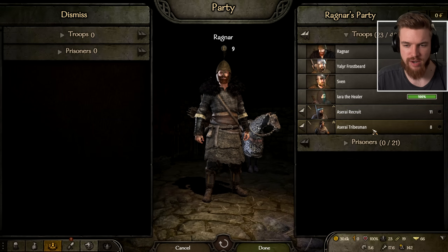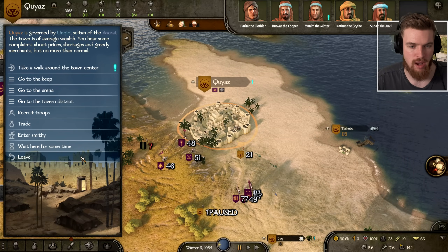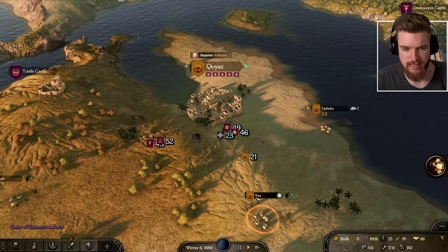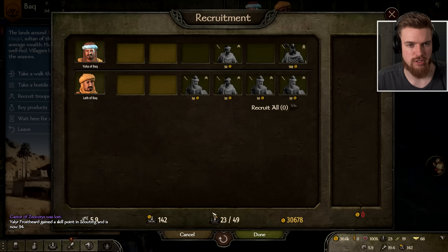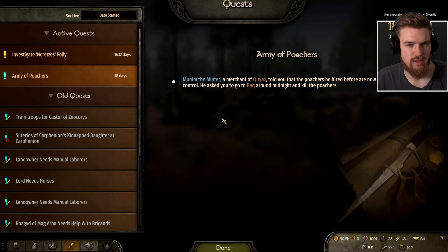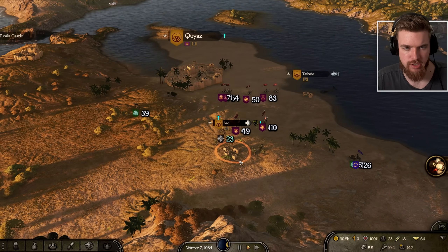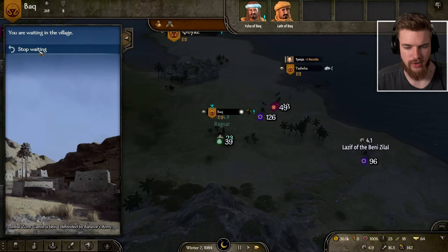The village to the south doesn't have any troops to recruit. For the Army of Poachers quest, we need to go to the village of Bak at night time to kill the poachers — the village of Bak is just south of the city. So we'll wait here until it is truly night time.